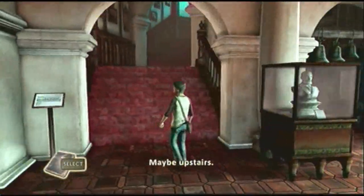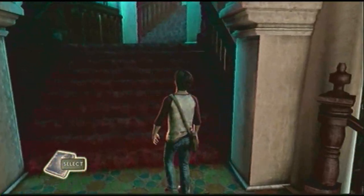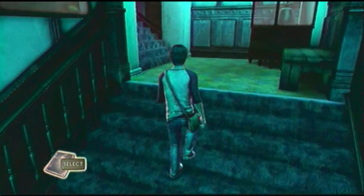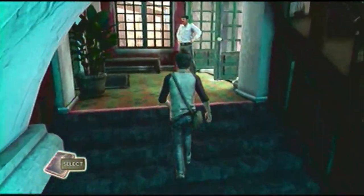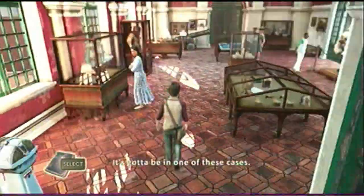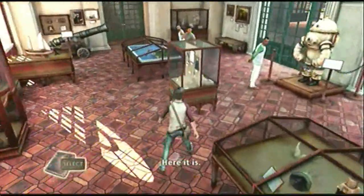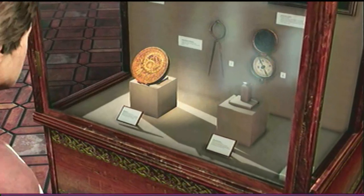Sorry if you hear my dogs in the background — they're barking right now, nothing I can do. We head upstairs to the second floor of the Francis Drake exhibit with a security guard watching. You can check each exhibit by pushing up on the d-pad, shown in the bottom left corner, and it'll tell you what the exhibit is. Just go right to this one and press up to trigger the cutscene.